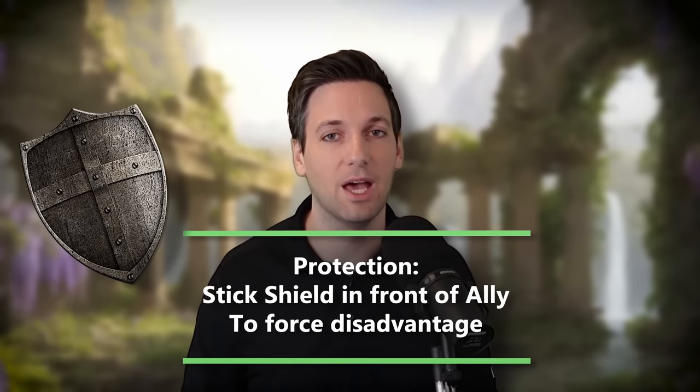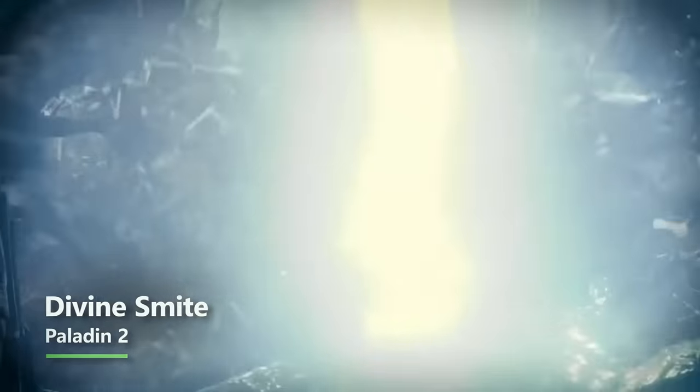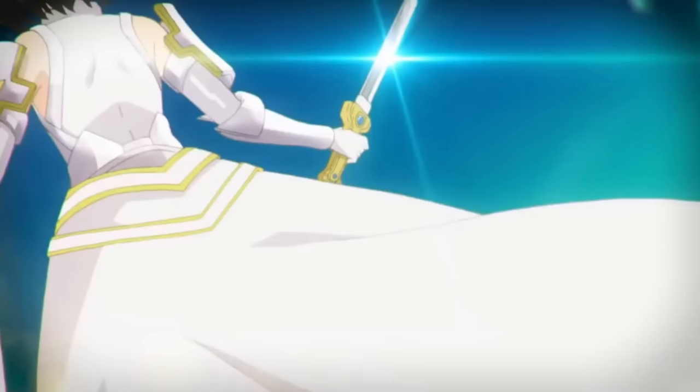At second level of Paladin you get a Fighting Style. While Defense is a great option if you have all ranged damage dealers, I'm going to assume somebody else is in melee with you, so we're taking the Protection Fighting Style. If an ally within five feet gets attacked, you can put your shield in front of them, forcing disadvantage on the enemy. Also at second level you get spellcasting — we'll save that for a moment. You can also smack harder with Divine Smite, adding 2d8 damage to a melee attack and an additional 1d8 for every spell slot above first level.